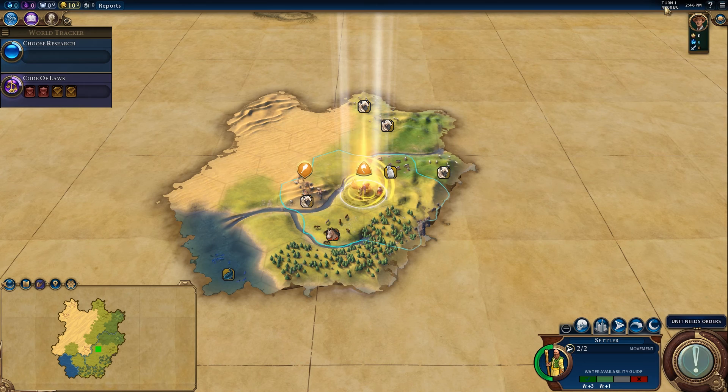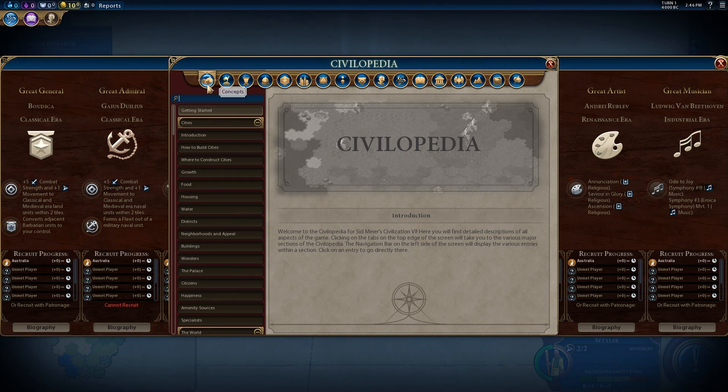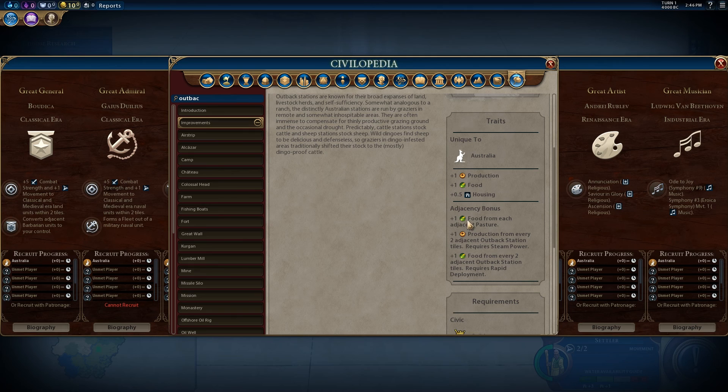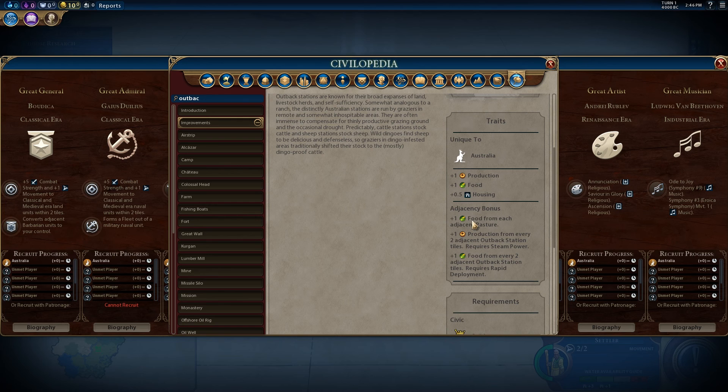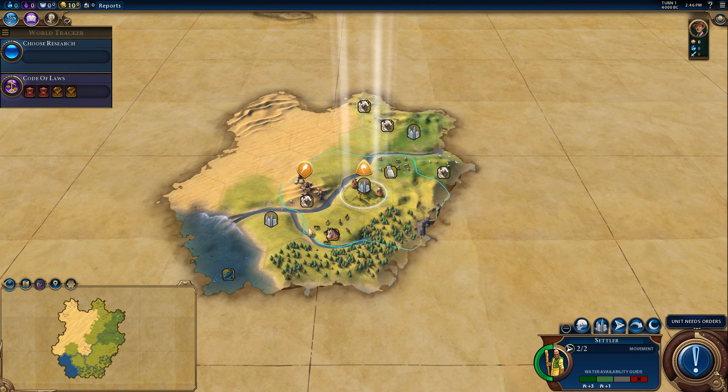The Outback Station, however, is awesome. You can build it on desert, desert hills, grasslands, and plains. It gives plus one food, plus one production, and half a housing. It also gets plus one food from each adjacent pasture, and plus one food and plus one production for every two adjacent Outback Stations when you have Steam Power and Rapid Deployment. This tile is like a buildable Petra for your desert tiles — it's crazy. So if you get that plus an actual Petra, holy shit.